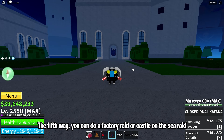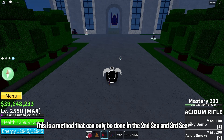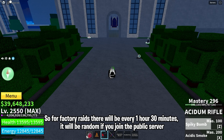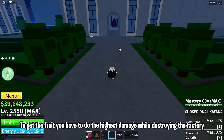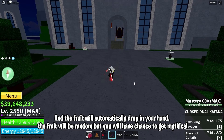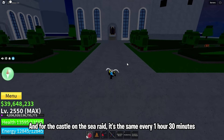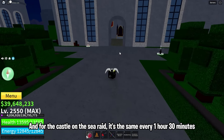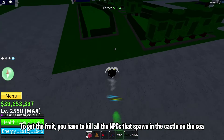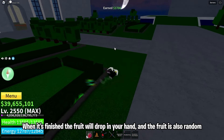The fifth way is to do a factory raid or Castle on the Sea raid. This method can only be done in the second sea and third sea. For factory raids, there will be one every 1 hour 30 minutes and it will be random on a public server. To get the fruit you have to do the highest damage while destroying the factory, and the fruit will automatically drop in your hand. The fruit will be random but you will have a chance to get mythical. For the Castle on the Sea raid, it's the same — every 1 hour 30 minutes and random on a public server. To get the fruit you have to kill all the NPCs that spawn in the castle on the sea, and when it's finished the fruit will drop in your hand.